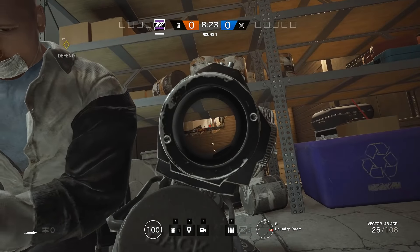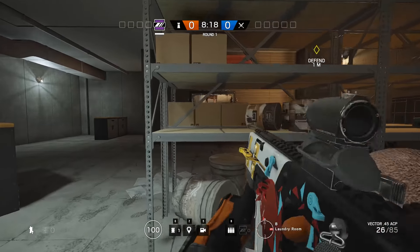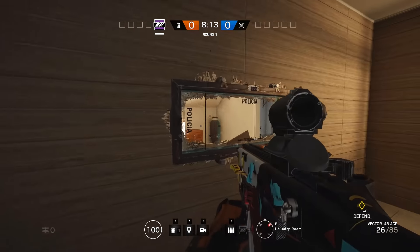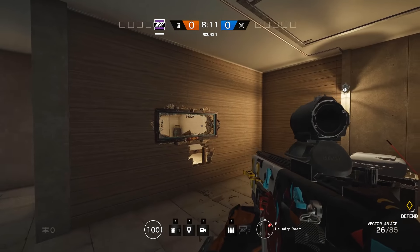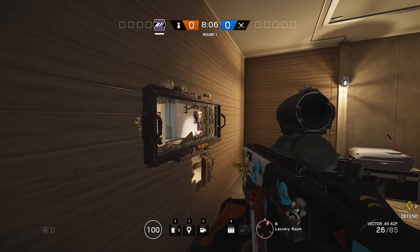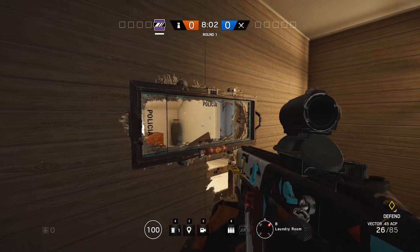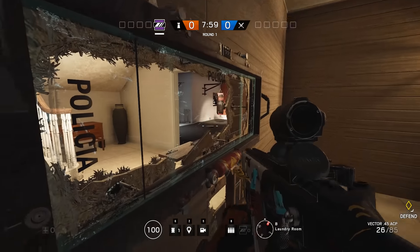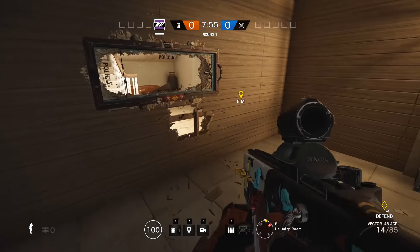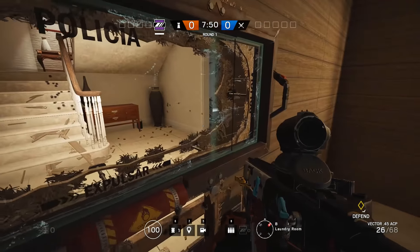You can use a mirror wall like this especially in a house if the enemy is pushing the stairs — just start spraying through the wall and kill them. This is a really powerful way of using the mirrors. Another way is just standing on the side of the wall and waiting for the enemy to start shooting so you know their current position, or if the enemy is moving across the room you can just start shooting.